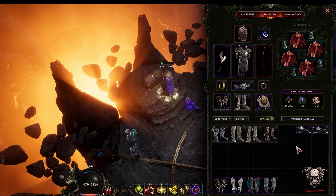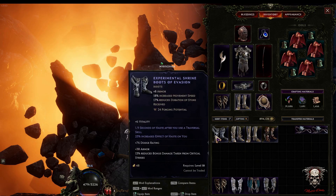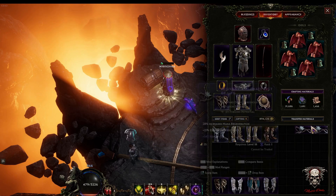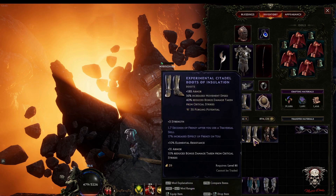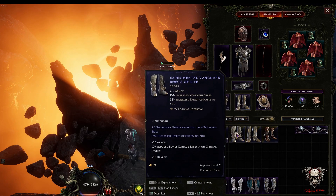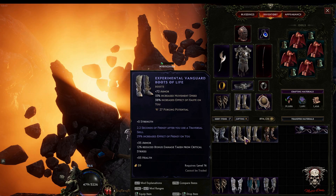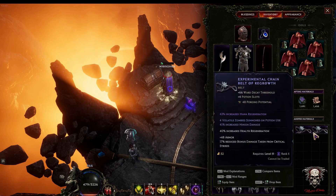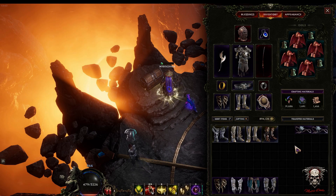If you had a unique item with 2LP or 3LP that you wanted to slam these experimental affixes onto, it would have to be an exalted base. You cannot slam one of these onto a rare - even if it has really good rolls, it won't slam. It has to be an exalted base item.